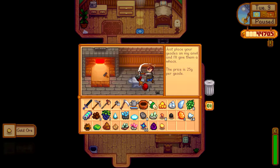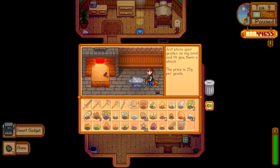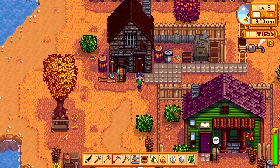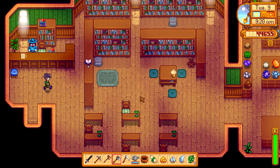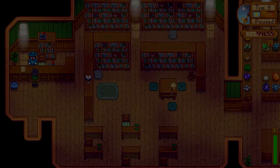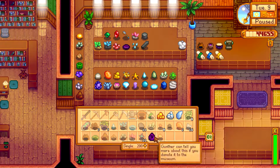We might actually be able to make an iridium bar. It looks like a sword — sword blade. Ooh, a dwarf gadget. I wish Maru liked those. She actually doesn't tend to like most of the gadgets you give her, which is kind of sad. So I had this other dwarf scroll — I was hoping it was one I didn't have. Bummer. But we did get some cool stuff he's never seen before.